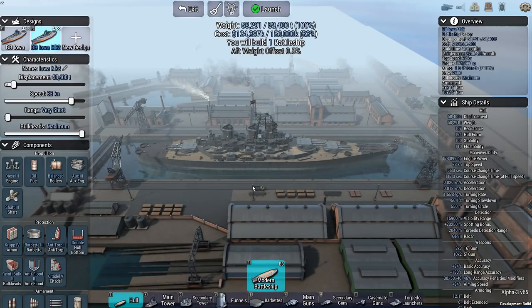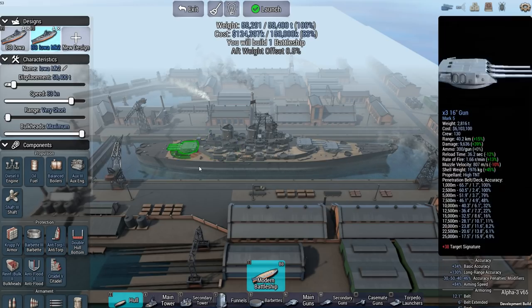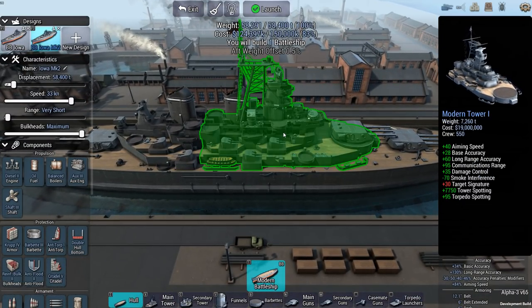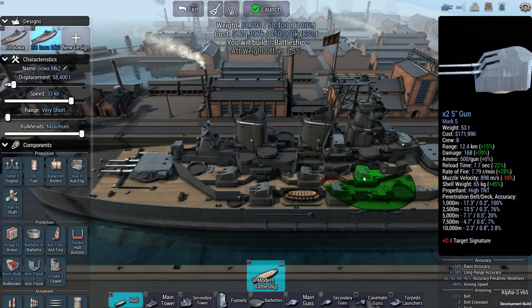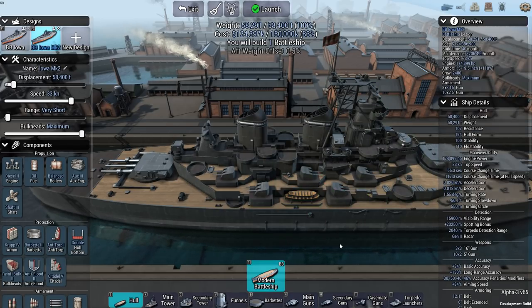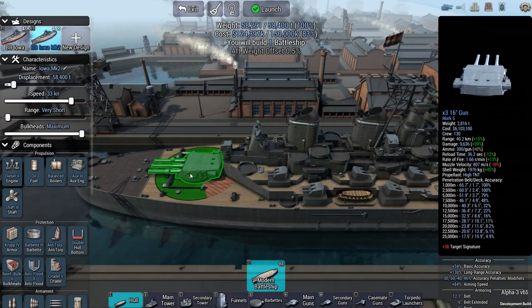I have built two different versions of the Iowa already. I tried to stick as close as possible to the stats I could find — the Wikipedia stats. I have the Iowa Mark II, which looks a little better because it has a main tower and a secondary tower, and it fits all these 5-inch guns. The Iowa, historically — and I'm talking 1943, not the upgraded one with the Tomahawks and Harpoon anti-ship missiles — had 9 16-inch guns, with 2 turrets on the bow and 1 on the stern.